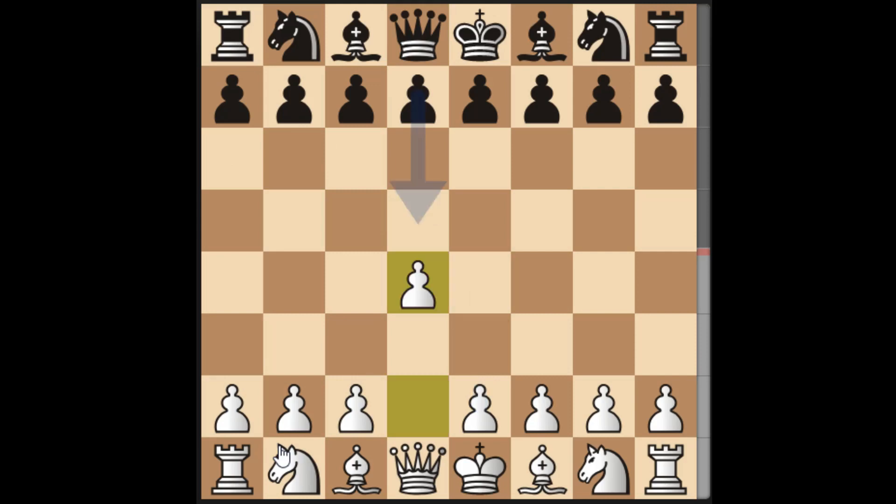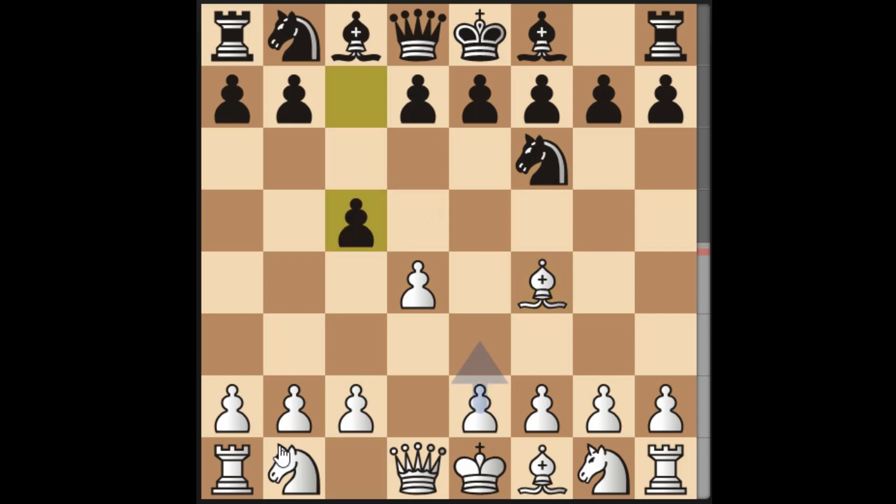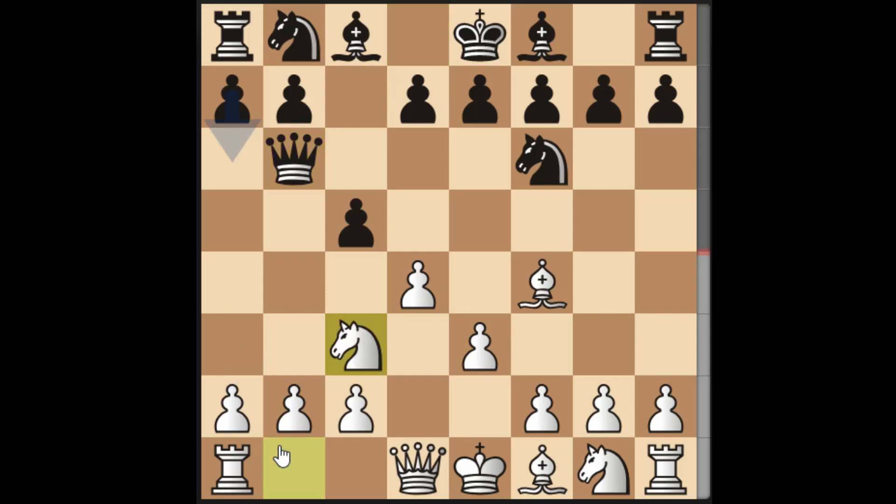Let's go back and recap. D2 to d4, knight f6, bishop f4 — remember, Bf4 is the London System. Your opponent plays c5 attacking the pawn on d4. The accurate move is e3, then queen b6 attacking the pawn on b2. We allow the queen to capture by playing knight to c3, then after Qxb2 we jump the knight to b5.